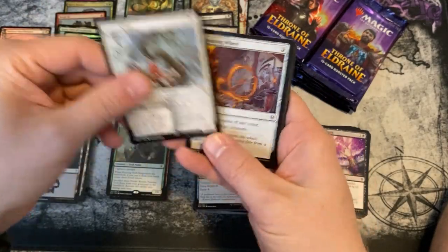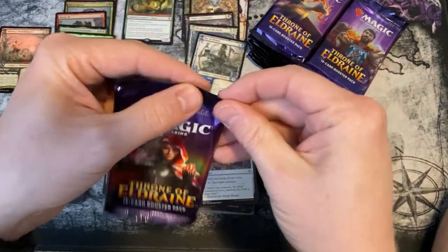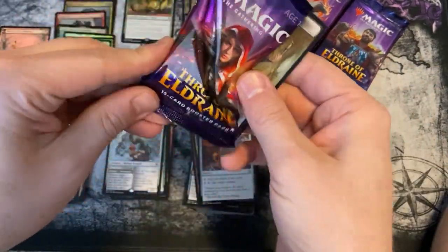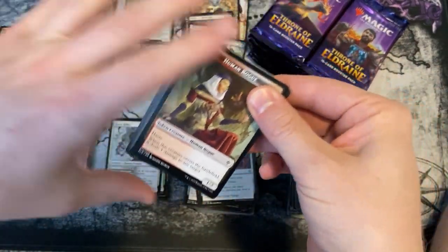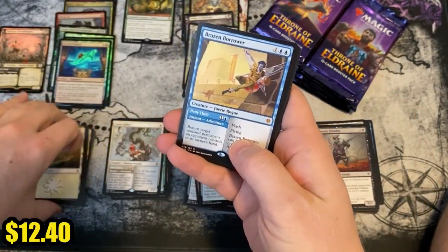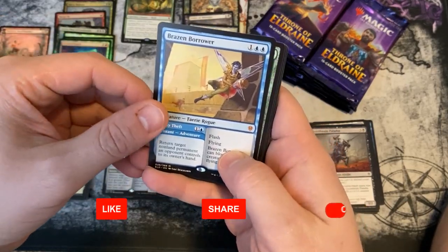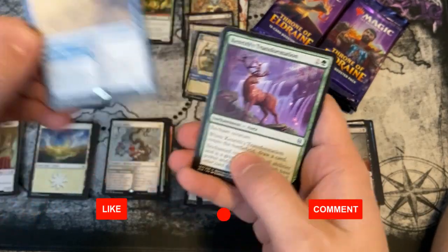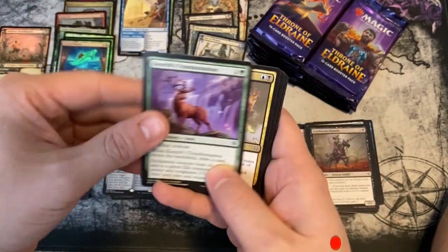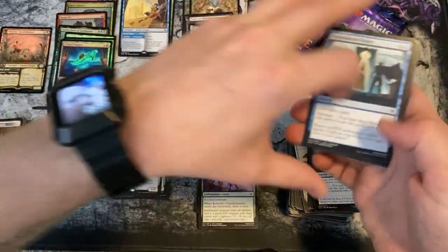Giant Killer — I've seen that played. All right, there's a mythic in this pack statistically speaking. Oh man — Brazen Borrower! We did get a mythic, as I said we would. I must open enough boxes to know when they're coming.